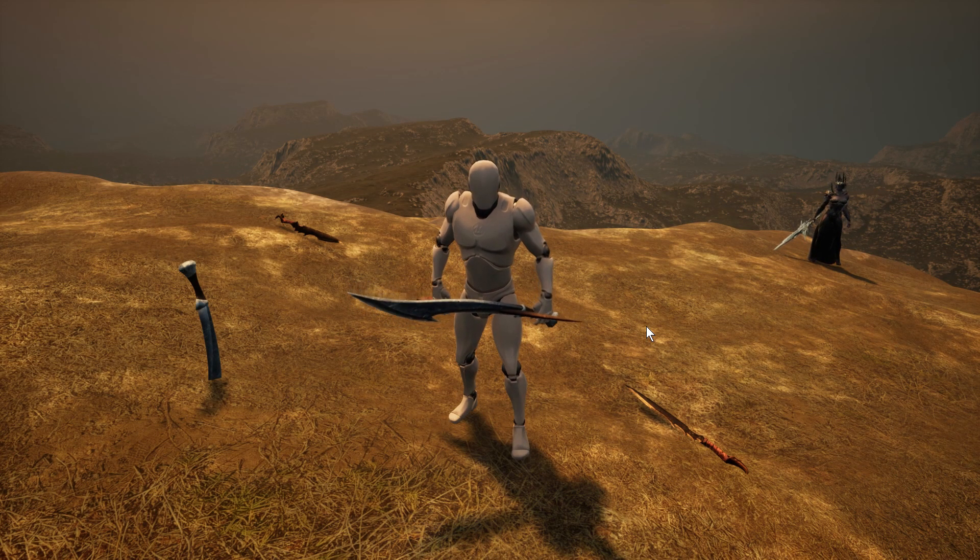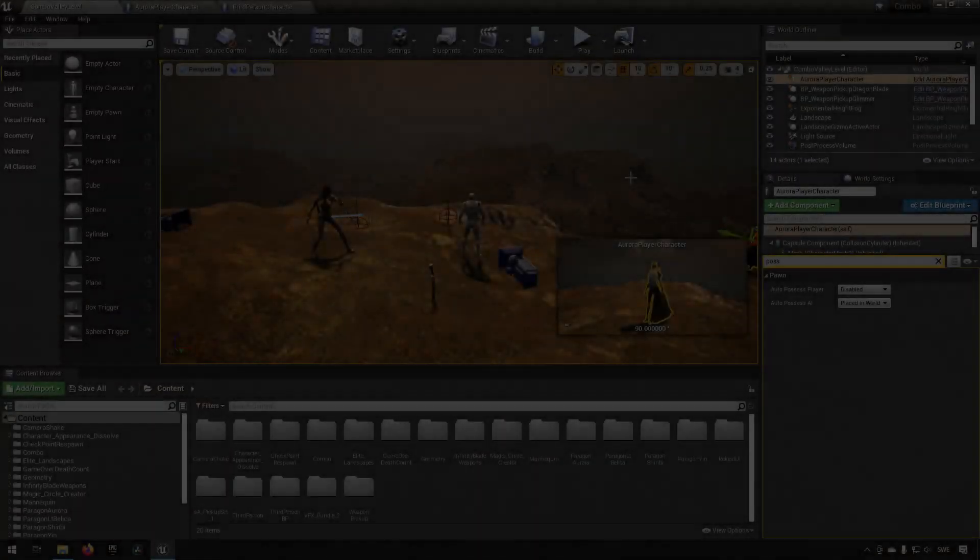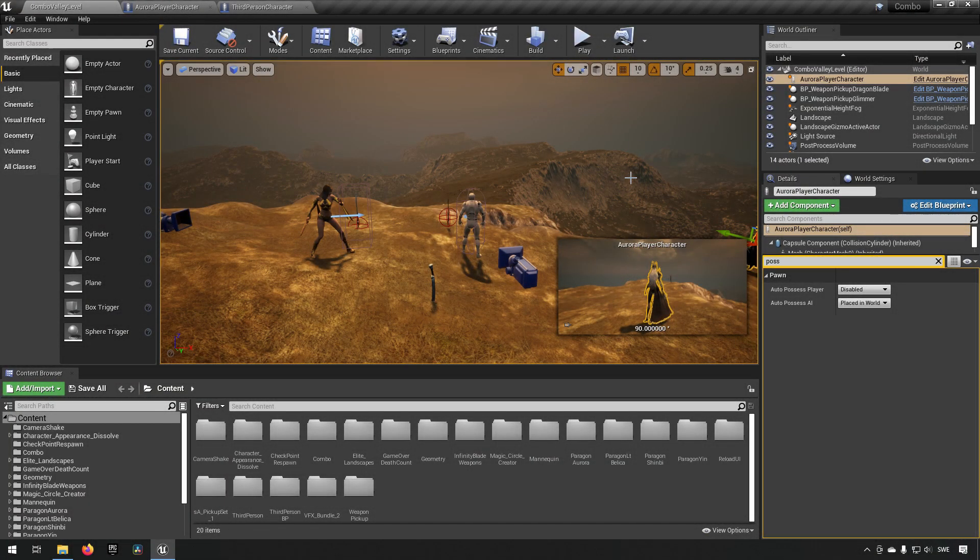It's super easy, and I'll give you links to the old video if you want to follow along and have the whole weapon pickup system in place, which you need to build upon to create this dual wielding system. So here we are inside Unreal Engine 4.26. Since this is a continuation from a previous tutorial, I'll be linking that in the description and there should be a card in the top right as well, if you want to start from the beginning to make the actual weapon pickup system — that's where we will be continuing from.